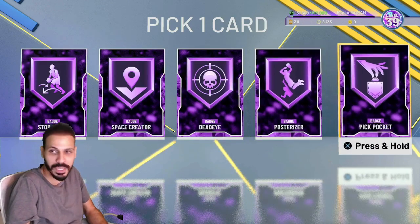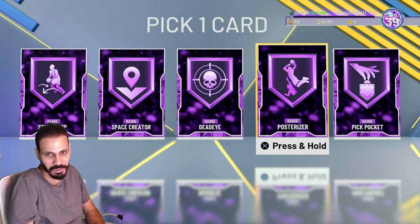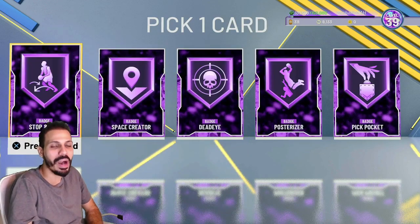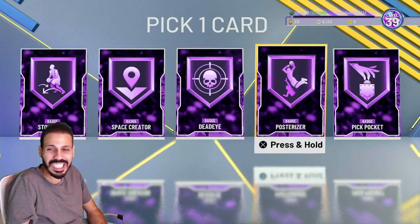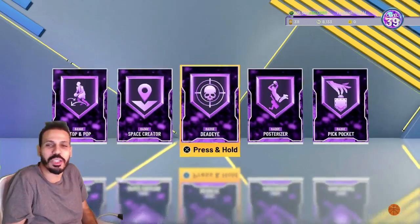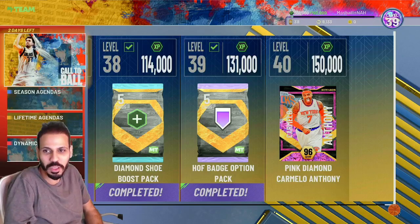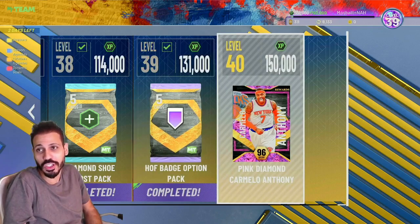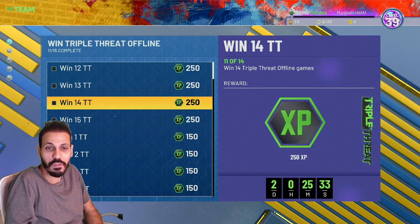Stop and Pop — I love that badge. Space Creator I don't use too much. Deadeye is fire. Posterizer is pretty fire. Pickpocket is cool, but I want an offensive badge. Deadeye is probably number one on my list right now — Stop and Pop I love it, but Posterizer, ah. I think I gotta go Deadeye. Press and hold — welcome, welcome, welcome, Hall of Fame Deadeye!